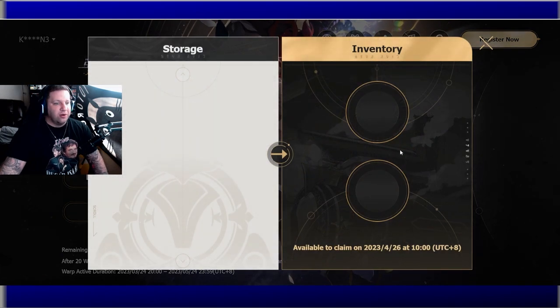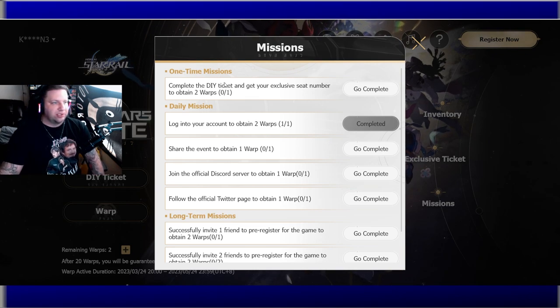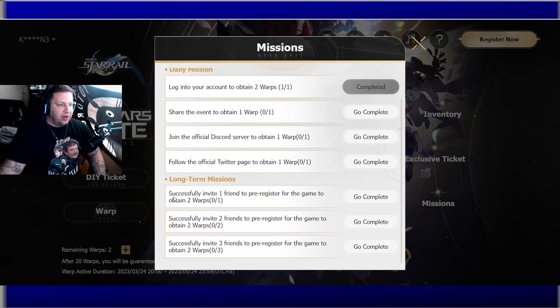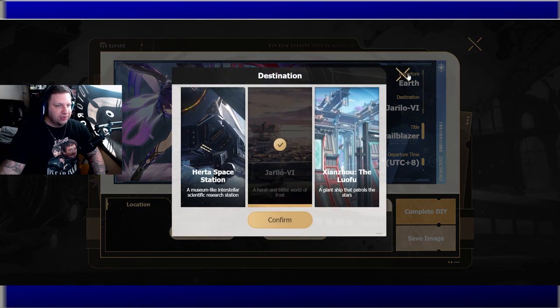This is the inventory screen I'll show once we start warping — you can move the two items you want to save, which should obviously be the four-star light cones. I wouldn't save equipment unless you could level it up. Back here are the daily missions — it looks like four daily missions each day plus long-term missions, so definitely log in until the event's over. Also, invite a friend or pre-register if you haven't already.